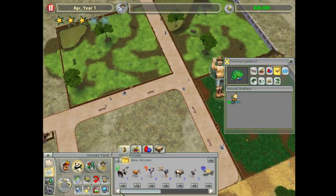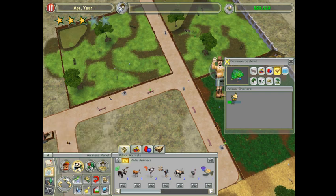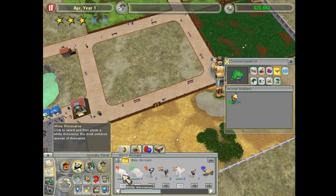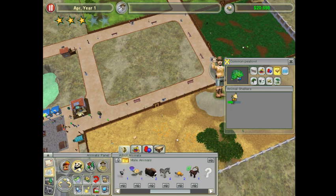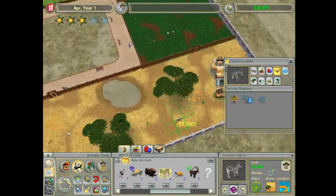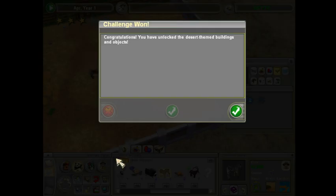So I need two more animals to complete this mission. I think we just plop down the two and I think we just beat this. There's a white rhino again. I have zebra, right - like zebras exist here. Oh! I won the challenge with placing one animal - I guess I lost count.